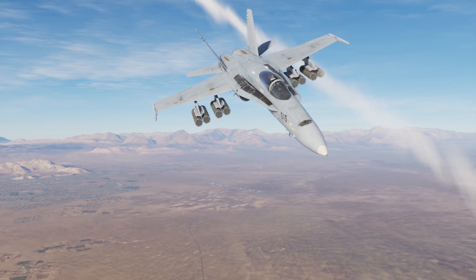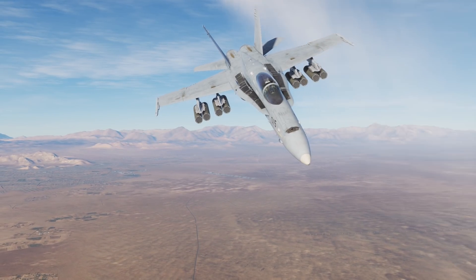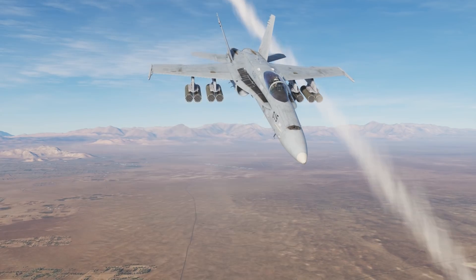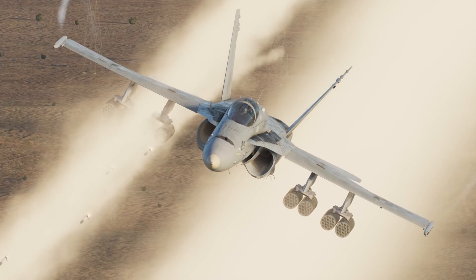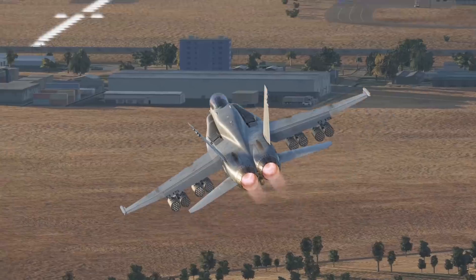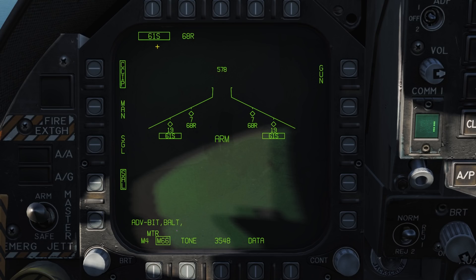Rocket pods come in two types: single fire or ripple fire pods. Single fire pods will fire a single rocket per press of the weapon's release switch. Ripple fire pods will fire the entire pod in one go from one press of the weapon's release switch. You can see which mode your rocket pod is in via the weapon's selection — an R denoting ripple and an S for single fire. Unfortunately you cannot select which fire mode your pod uses in flight, and we are currently limited to being able to only select this in the editor.